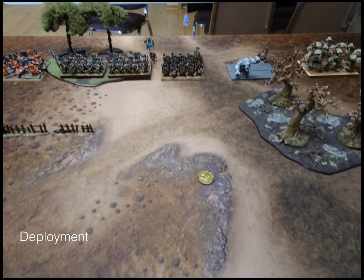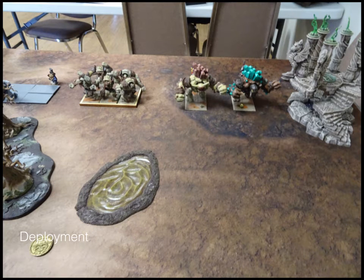Next to the Ironclad you can see my stand-in for my Vicious Earth Elementals — I have all the models, I'm working on them, and they'll be done by Adepticon. Behind them is a Stone Priest. Next to them is the completed Elite Earth Elementals. Finishing off are the two Greater Earth Elementals, and one of the Stone Priests is hiding behind one of them too.